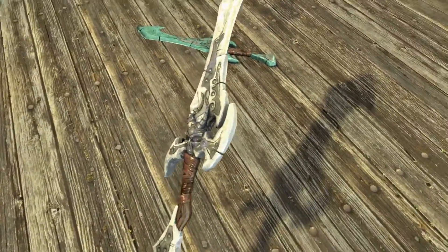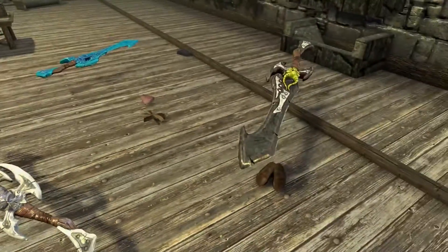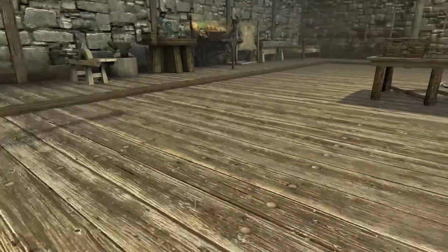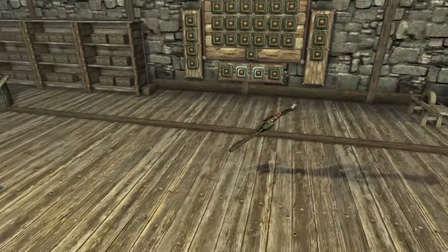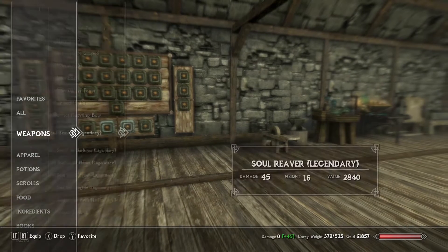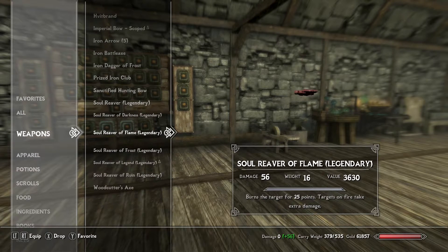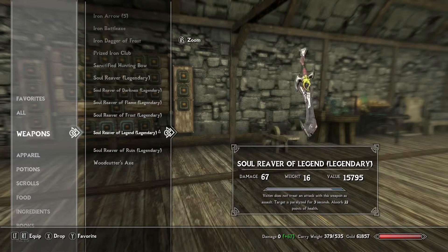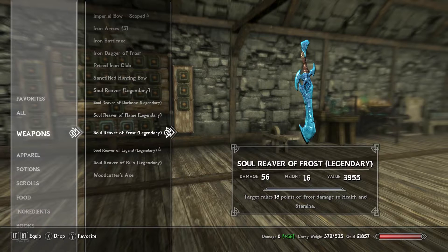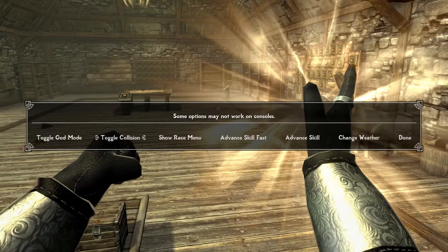If you want something a little out of the ordinary for Skyrim, this mod is for you. They've got decent stats - keep in mind these have been tempered. The regular Soul Reaver does 45 damage, and then the variants come in at 56 damage each, except one which does 67 damage. On average they do 56 damage, but the cool part is the ones doing 56 have extra perks - they might freeze targets, set them on fire, or drain magicka and health.